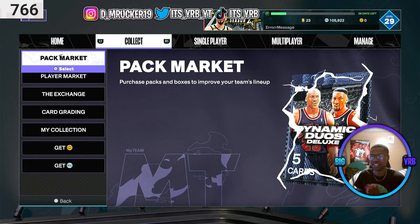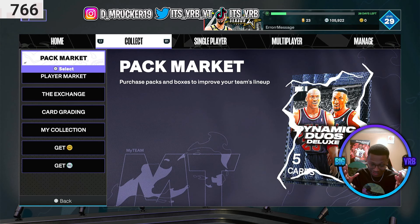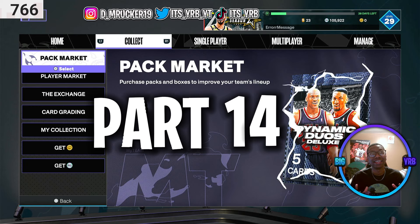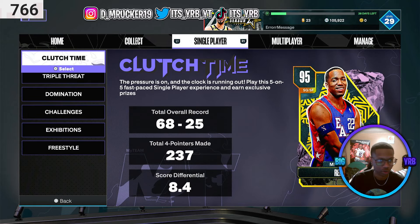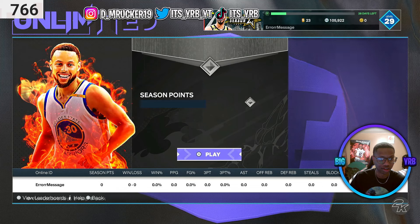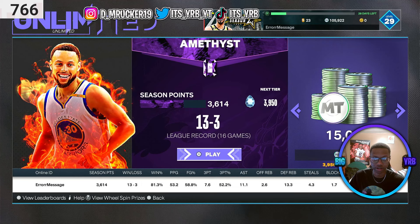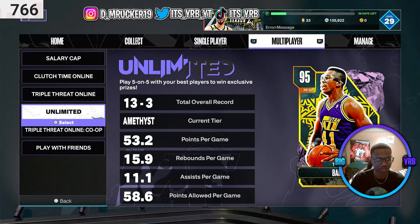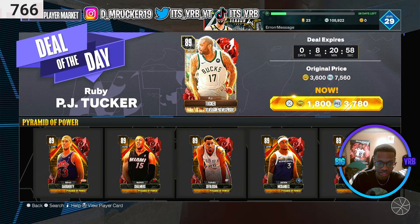Hey, what's good fellas, it's your boy RB aka your Rocker Boy, back at it again with another 2K video - it's now part 14. I know I told y'all last part what we're doing: I'm buying Pink Diamond Michael Jordan. So check it out, we go to the pack market - I grind out all this VC. Shout out to the unlimited mode, the unlimited team was going crazy. We got that VC, and now it's empty. I'm still adjusting to that, but anyway we're about to head to the player market.